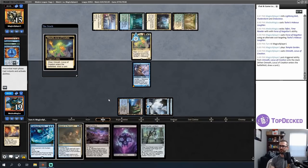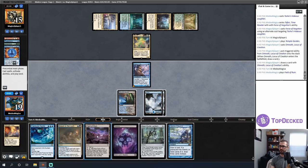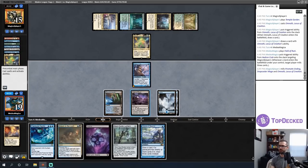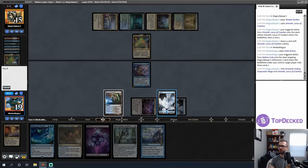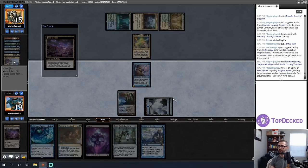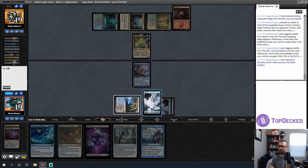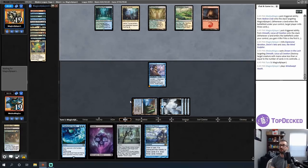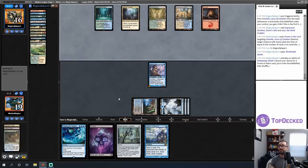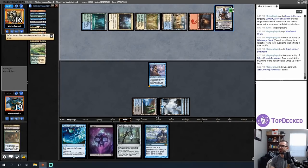My opponent plays an Omnoth. Under other circumstances my Visions would be online but it's not now, so I can just Drown in the Lock and destroy it. I'll use my mana as efficiently as possible — these aren't randomly indestructible. Let's go: one, two, do that, pick up an Island. The graveyard has twelve cards currently — I'm not quite there with Visions but I should get there on my turn.